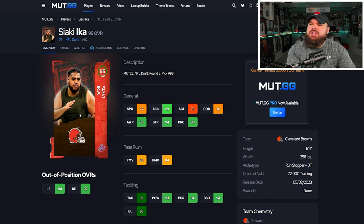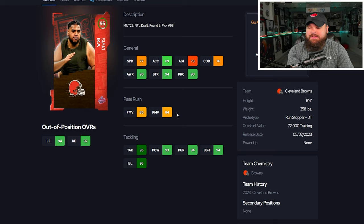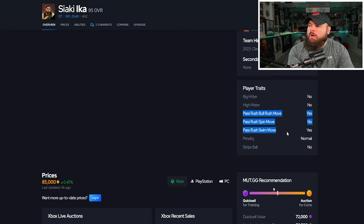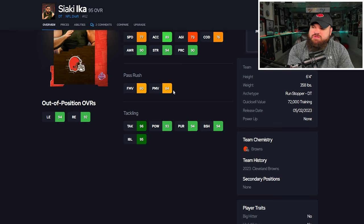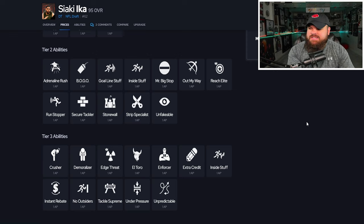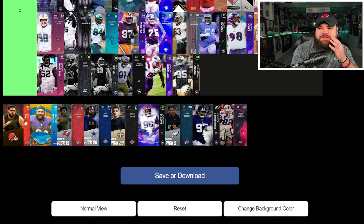First card of the video: a slightly lower 95 overall Siaki from the Cleveland Browns, picked in round three at pick 98. He has 77 speed, 89 acceleration, good block shed and impact blocking, six foot four, 358 pounds. His pass rush is weak though — slightly higher power moves, so you'd want bull rush on yes, but overall he just does not have a good pass rush. His abilities are all one AP with nothing at zero AP, so I'm putting him F tier.